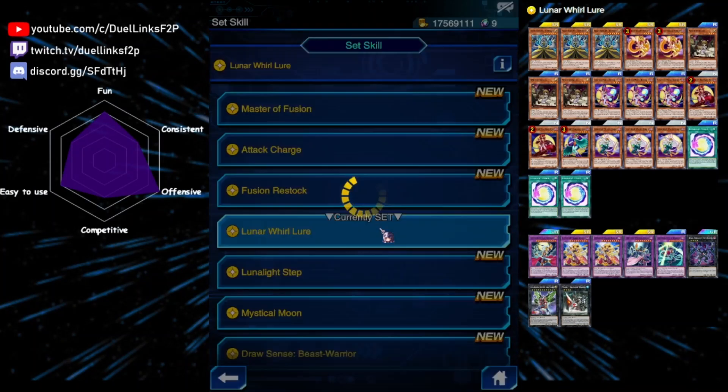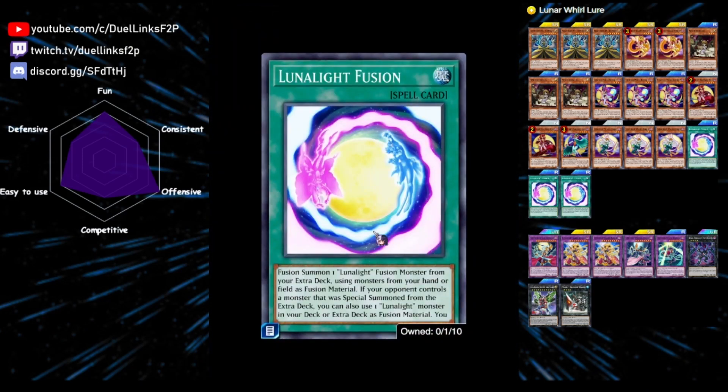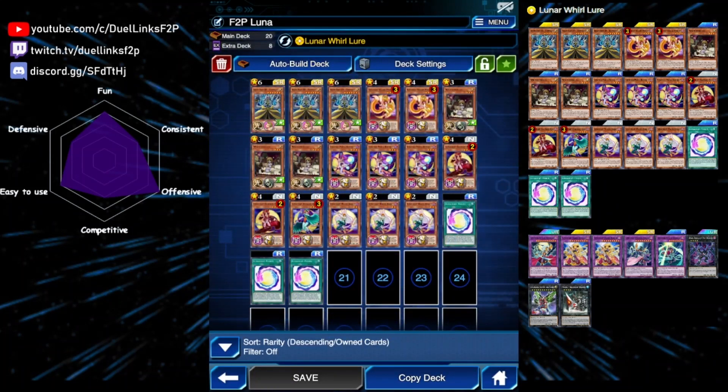For our skill, we're playing Lunar Light World Lure. At the beginning of your duel you add these cards to your deck, and when you have your life points decreased by 1500 you can activate your skill to grab a Lunar Light Fusion from your deck or graveyard to your hand instead of your normal draw. This is basically Destiny Draw but you grab Lunar Light Fusion every time. Before this skill existed we used Destiny Draw, but now 1500 life point loss is enough — and a lot of low-level monsters have attacks between 1500 and 2000, so having one attack you will trigger the skill.